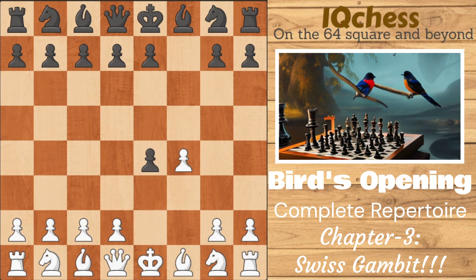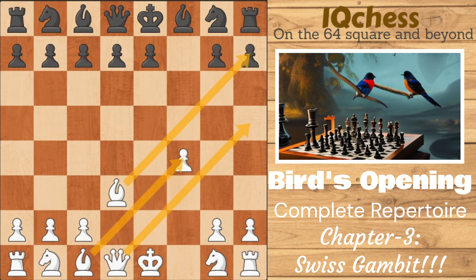If black accepts the gambit — we'll look at the declined variations later — after fxe4 we offer another pawn with d3, and after the capture we play bishop to c4. This position is already very dangerous: we have an extremely active queen, an extremely active bishop, our knight can jump in at any moment, and we have extremely open files across the board. This gambit is not for the faint of heart — it's all about attack, attack, attack.